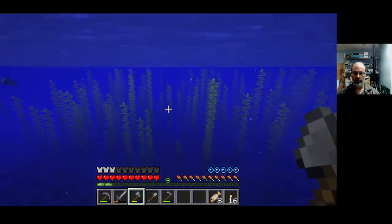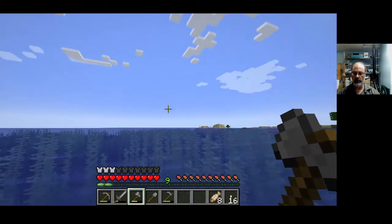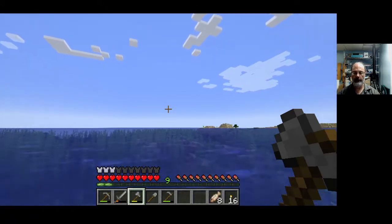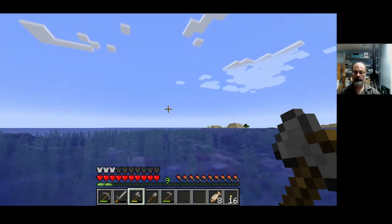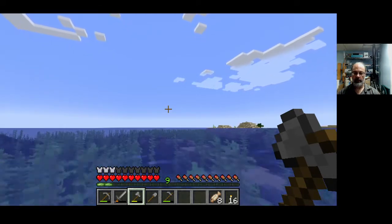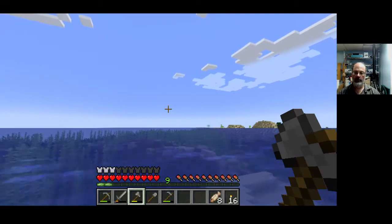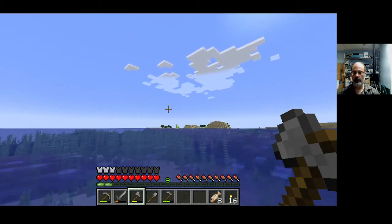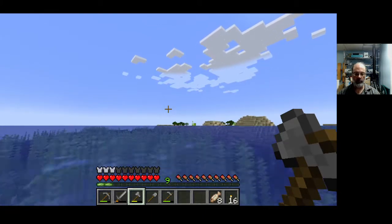Oh, that didn't work. Ideally we want to pop up and be swimming on the surface — there we go. What do we got? Sand. Desert, looks like. It's easy enough to make a boat, which arguably I should have done. What's nice about a boat is it lets you rest and you can do other things with it, like cart villagers away from their villages — which is something you might want to do if you're trying to set up a village somewhere near your home base.